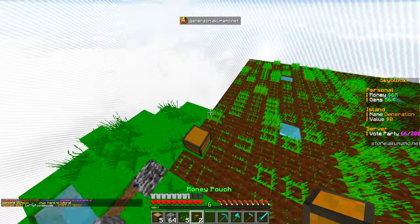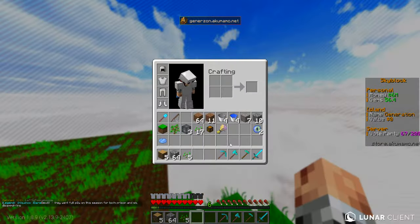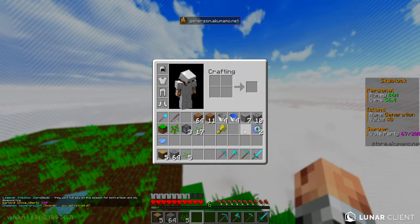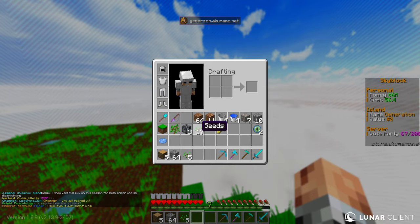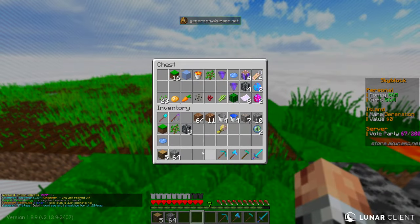Now we've got to harvest 25 wheat for our challenge. We've got a couple of money pouches - let's give those an open and see if we can get anything good. I'm guessing not at level one - it probably doesn't give anything at all. We've got some spare seeds, don't really need those right now.